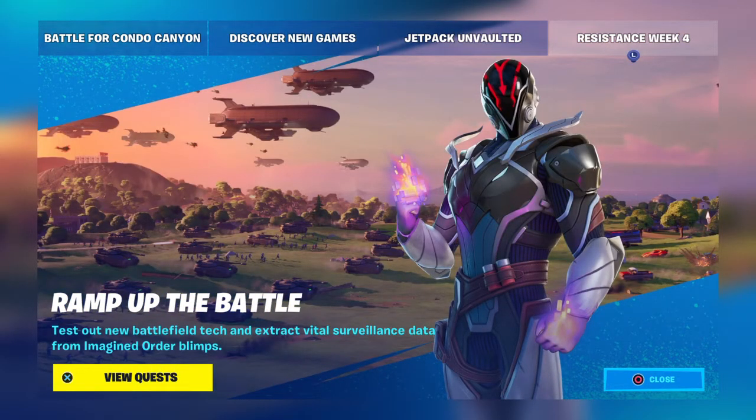Resistance Week 4 — ramp up the battle, test out new battlefield tech, and extract virtual surveillance data from the Imagined Order blimps. The data is now on the blimps this time around. If you take a look at the screenshot, you'll see the Daily Bugle, the battlefield where tanks are going across, and the statue in the background. It looks like we're going to be getting planes because there are planes in the image.